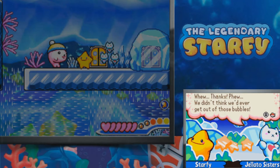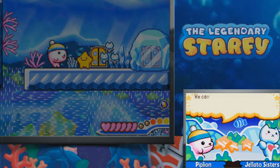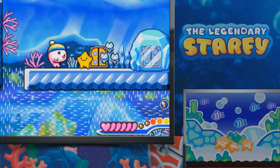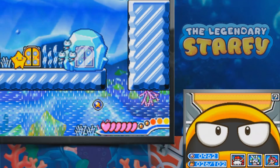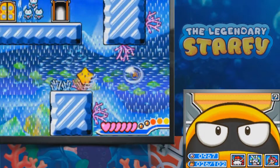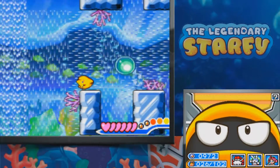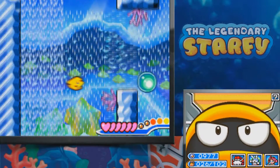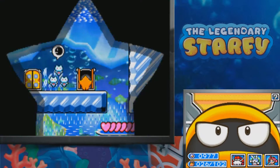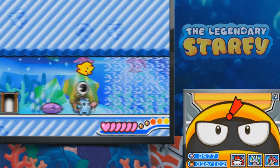Gelato Sisters: 'Phew! Thanks! We didn't think we'd ever get out of those bubbles.' Piplion explains: 'I saw you get swept away in the current, so I followed you. Luckily Starfy was here too.' Sisters say: 'We can't thank you enough, Starfy. That was so brave of you. What can we do for you? Oh, I know — we'll break this ice that's blocking the door.' That was some hard hitting to make that open like that. I think I got everything of major note here. I'll go ahead and just leave. Still gotta find the secret exit, and there's another chest we have to find too.